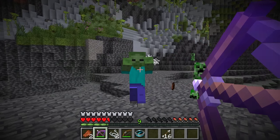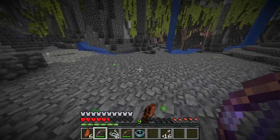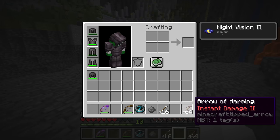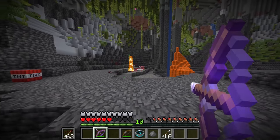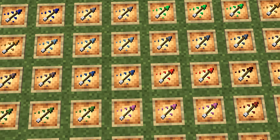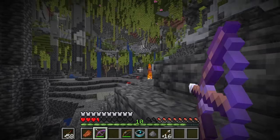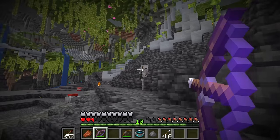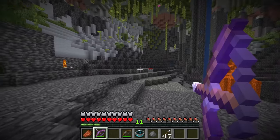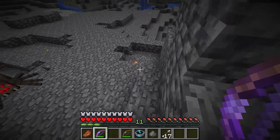With Power 5, anything you hit will take anywhere between 15 to 25 points of damage — that's 7.5 hearts all the way up to 12.5 hearts. The unique uses for the bow include firing tipped arrows; for instance, arrows of instant damage will cause much more damage to mobs. The other big advantage is being a ranged weapon. With the Flame enchantment, you can also ignite TNT or blow up TNT minecarts — both uses unique to the Flame enchantment.